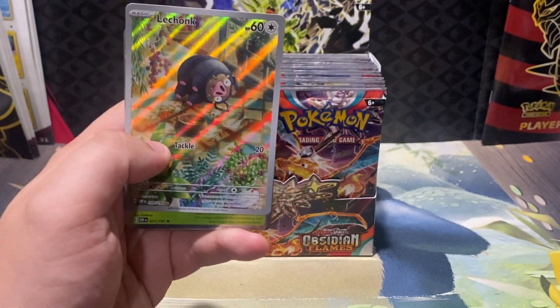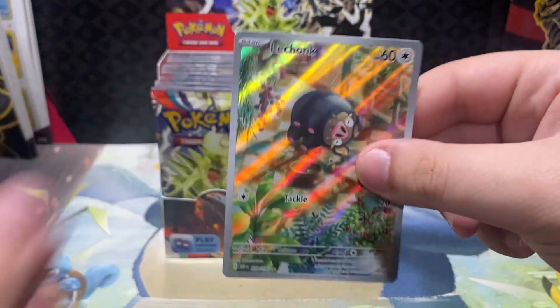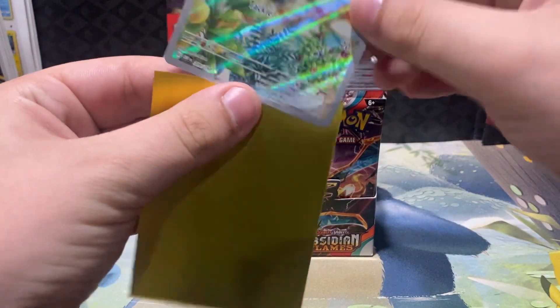Lechonk — that's adorable. That's gonna be the illustration rare Lechonk. Love it. Look at the little piggy, just hanging out. That's adorable. I love that art.